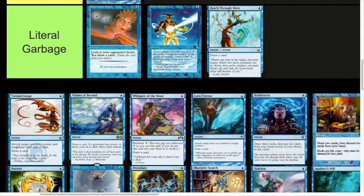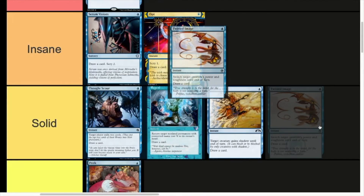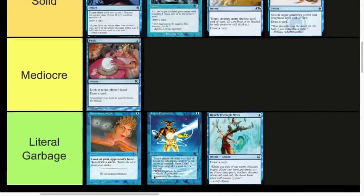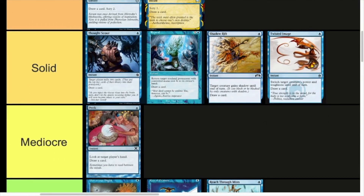Twisted Image — switch target creature's power and toughness until end of turn, draw a card. This one's quite skeptical. I reckon that's the bottom of Solid, similar to Shadow Rift. It can be really useful but normally doesn't see play, and most decks wouldn't use it because they're not creature-based. But this can instantly destroy anything with zero power, and it can be a useful combat trick — trick up a creature and win that combat. Its uses are limited to decks that would actually run it, but the ones it works in, it's really good.